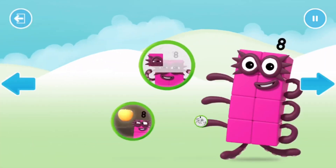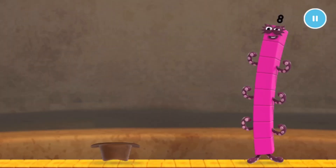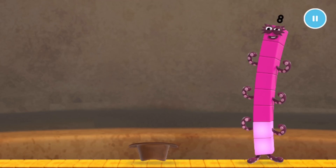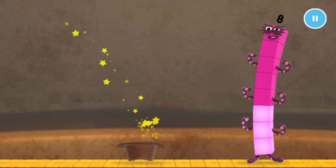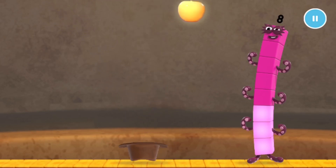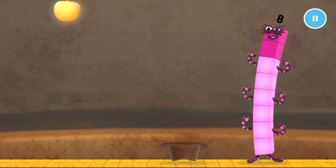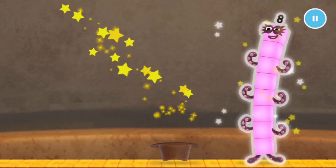Well done! Welcome to Numberland. Help octoblock catch the eight golden apples. One. Two. Three. Four. Five. Keep it up. Six. Seven. Eight!